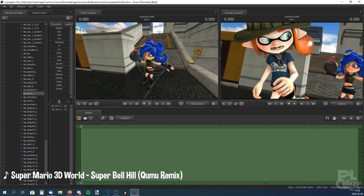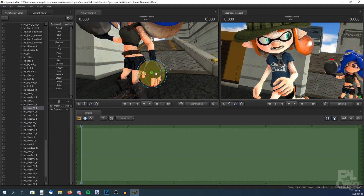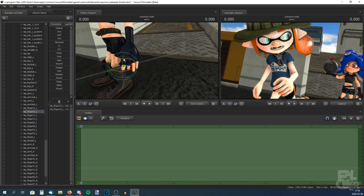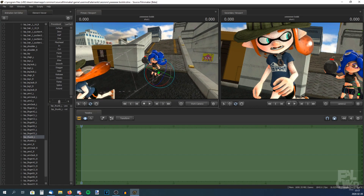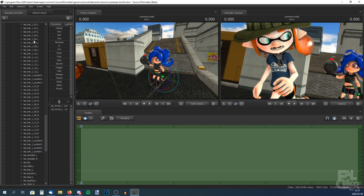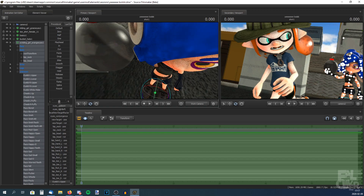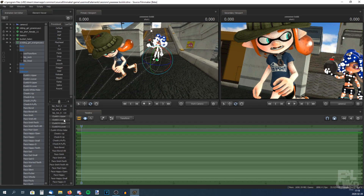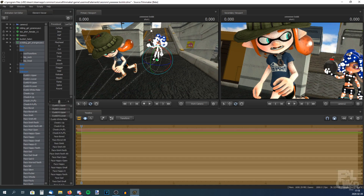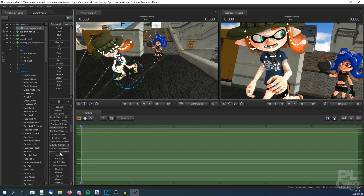Now for the other arm. Now it's time for the head — I don't know if we need to change much, but just a tiny bit. Then the eyes. Yeah, that's pretty good. Now for the face expression. Let's change the camera angle a little bit. And the eyebrows — there we go.